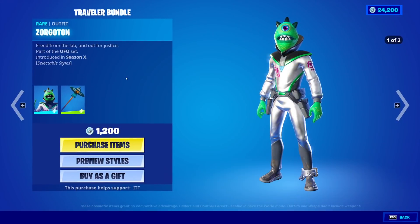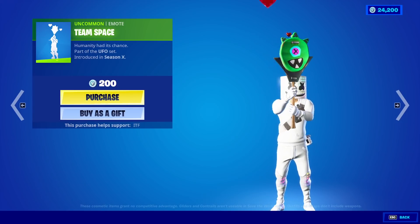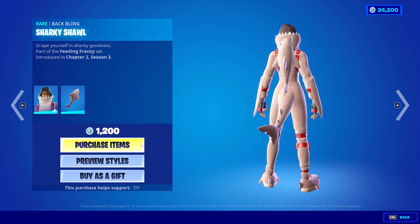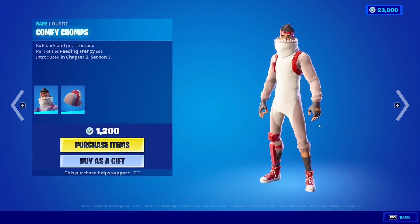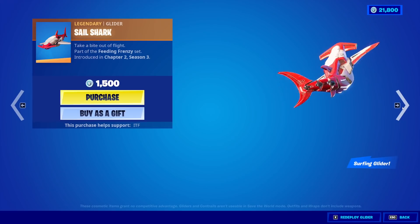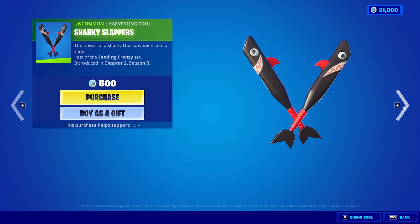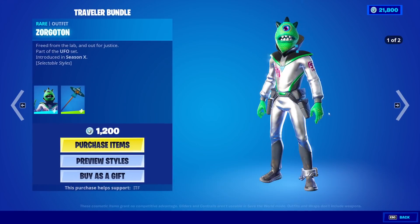Moving on from that, we have the Zorgaton skin with the Pickaxe Flying Slasher. Team Space is back. Cozy Chomps is back with the Backblings Sharky Shawl — I do like this skin, we're gonna get it. Comfy Chomps is also back with the Backblings Overbite. I do like this skin as well. Shout out to Shark Toofs for making those two skins. The Sail Shark Glider — I don't see myself using it very much. And the Sharky Slapper's Pickaxe and the Sharky Wrap — not a bad wrap either.